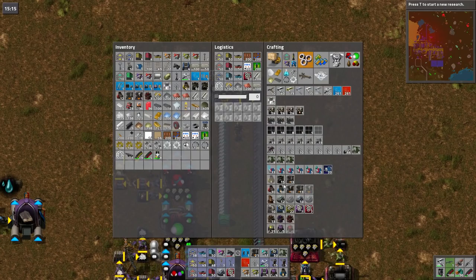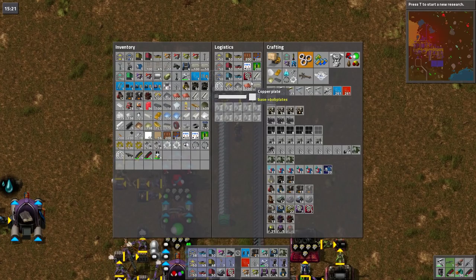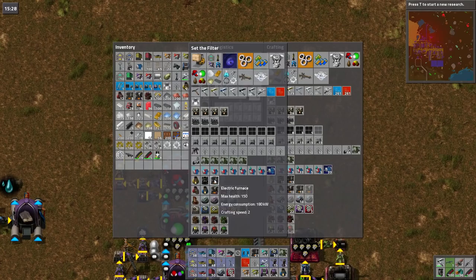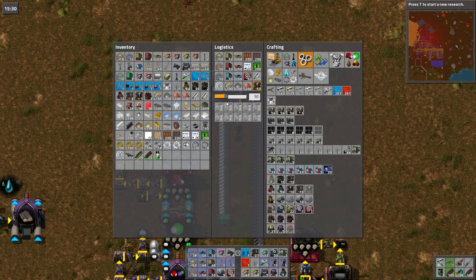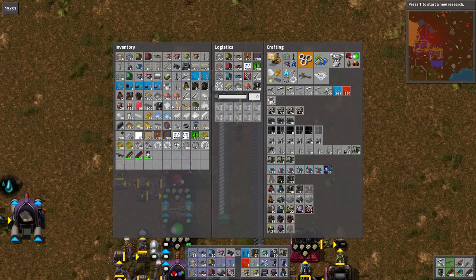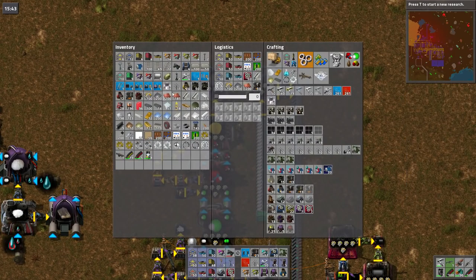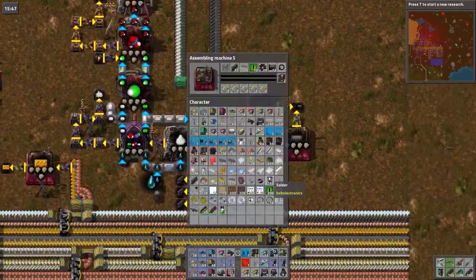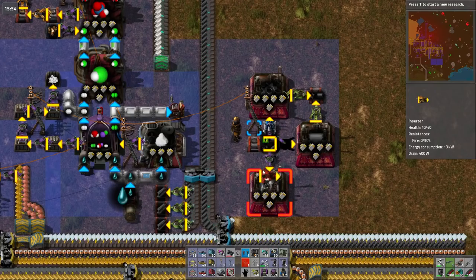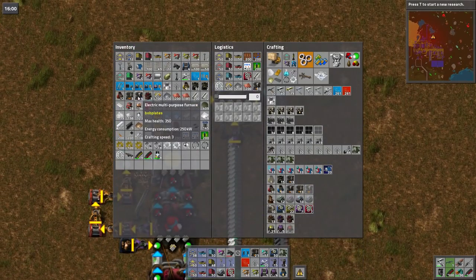Electric chemical furnaces — those are the things that get upgraded, is it not? Yep, that is. Can I stop requesting stone bricks and just request the multi-purpose furnaces? Okay, shove that there. I might need to just — electric metal mixing furnace. I just didn't output it. Oops, I'm gonna do it. Electric multi-purpose furnace.